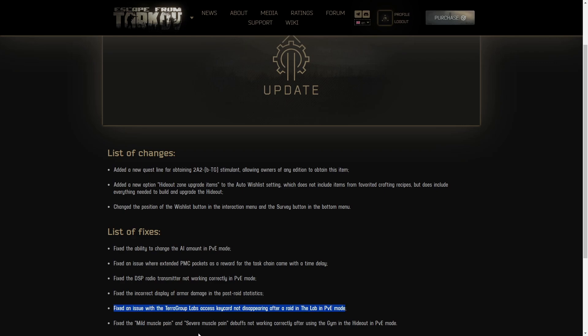They fixed the mild muscle and severe pain debuff not working correctly in the gym. People were farming strength and stamina by doing this over and over. Now when you go back in you'll have the severe muscle pain and the 24-hour wait time, so all the PvE bugs have been fixed and it's back to what it was before the patch.